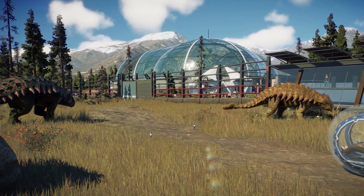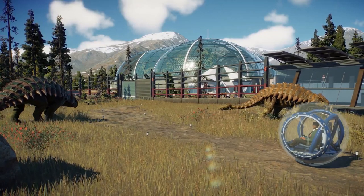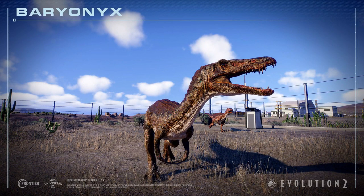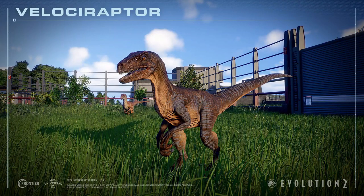The Ankylosaurus is also confirmed to return in this game, seen in the park management guide clip. There is also a new image of Baryonyx, which we've probably seen previously, and Velociraptor, which we've seen many times. In one image, a familiar skin is visible on a Velociraptor in the background — the skin is from The Lost World Jurassic Park Velociraptor. So we might have skins and patterns from Jurassic Park, Jurassic Park 3, and even Jurassic World, meaning we could still have Blue and her sisters' skins.